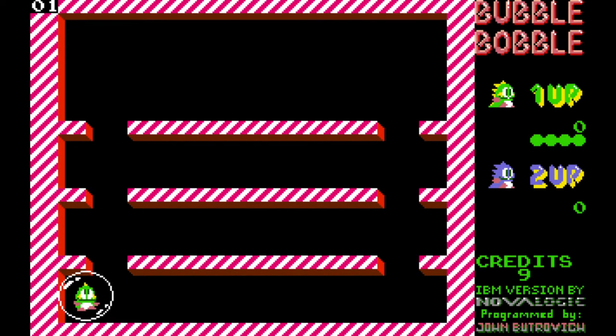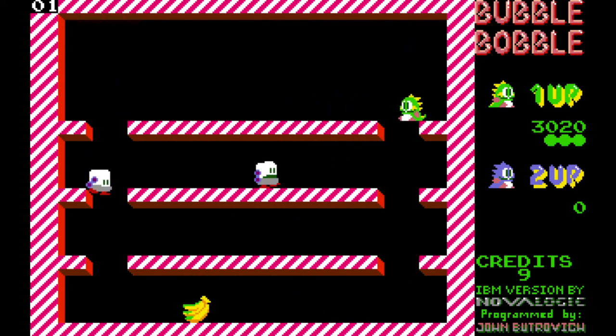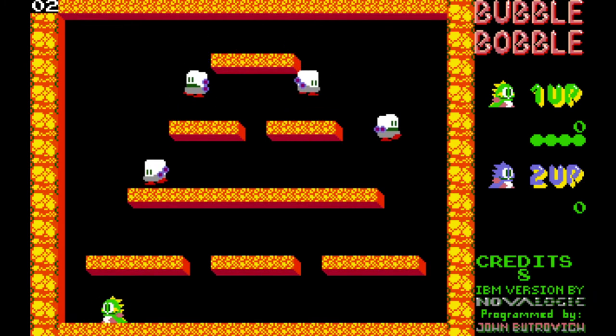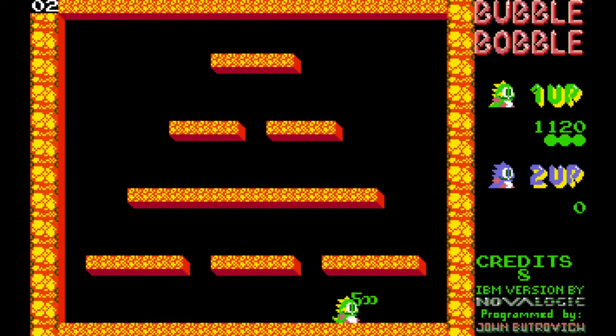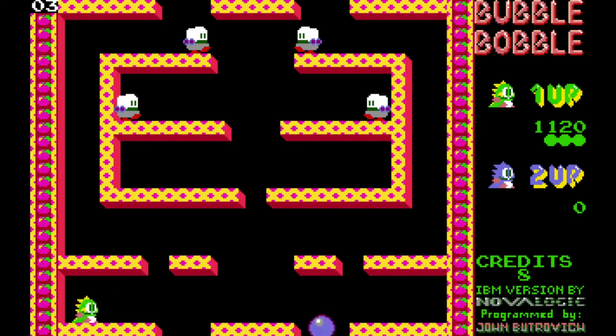At number 7, lots of 1988 games seem to be quite cutesy, and this one is no exception. Baron Von Blubber has kidnapped the brothers Bubby and Bobby's girlfriends and turned them into bubble dragons — Bub and Bob. They have to finish 100 levels in the Cave of Monsters to rescue them. Basically, you go about blowing bubbles and taking out the baddies. It's a lot of fun, very addictive. It's arcade gameplay from Japan, so you know it's going to be a good one.